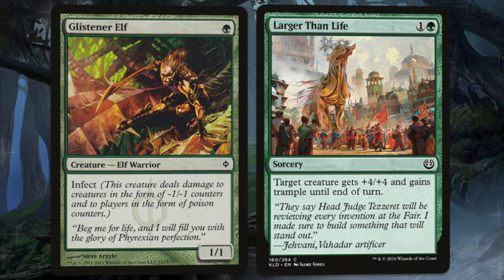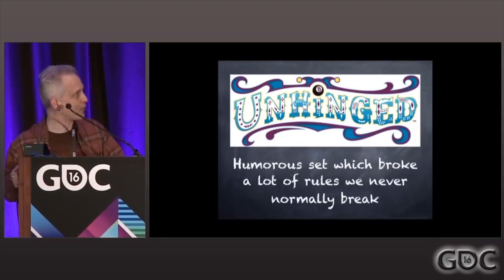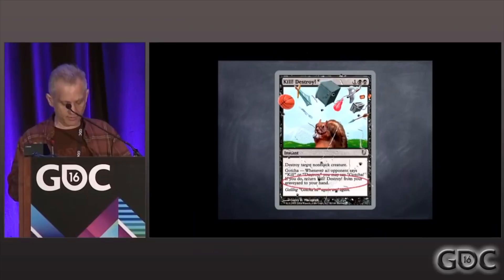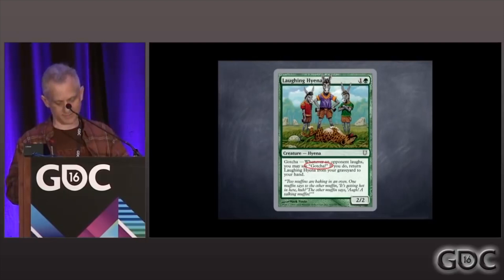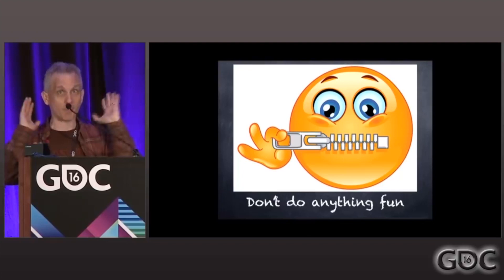Lesson number 13. We go back to 2004, a set called Unhinged — a humorous set that broke a lot of rules magic normally wouldn't break, because the product wanted to remind people the game can be fun. We put a silver border on it; it's non-tournament legal. In it we had a mechanic called Gotcha. If this card was in your graveyard and your opponent did a certain thing — for this particular card, if they said the word 'kill' or 'destroy' — you could say 'Gotcha' and get it back from your graveyard. There were all sorts of Gotcha effects: if they said a number, if they touched the table, if they flicked their cards, if they touched their face, if they laughed. So the best way to win? Don't talk, don't interact, don't do anything fun. Heaven forbid you laugh. Lesson number 13: make the fun part also the correct strategy to win.